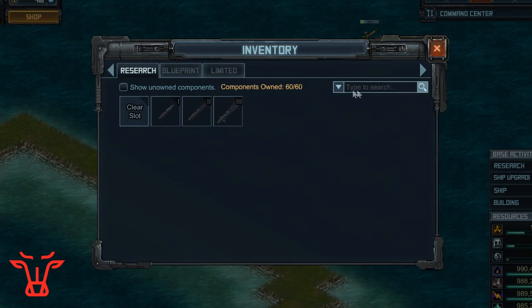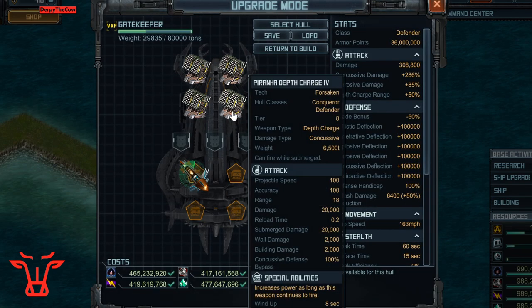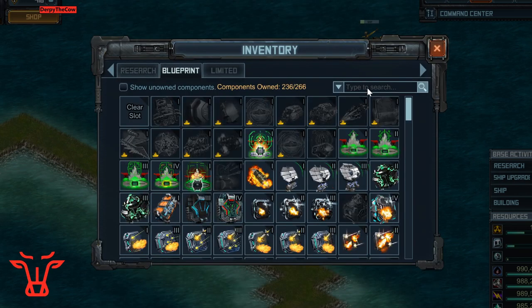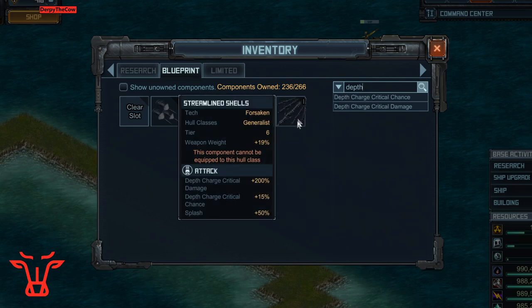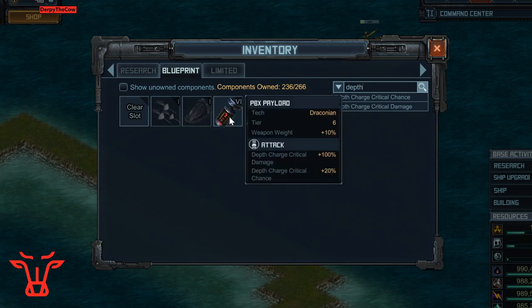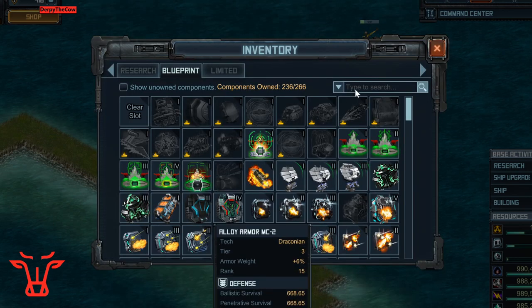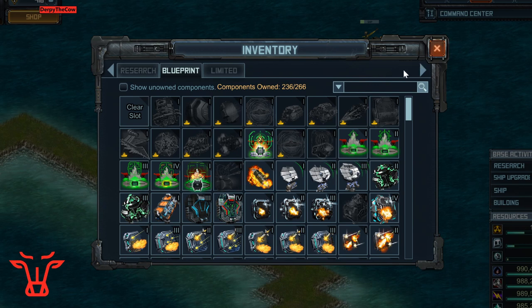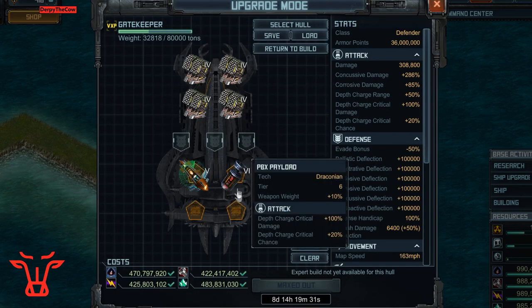I'm going to use stealth attack system five, which adds some cloak time as well as concussive damage, just to make sure it surfaces at a different time than all your other ships. You'll notice that many of the newer PvP specials are grayed out because they're only for generalist or skirmish ships. I'm instead going to use PBX payload, which increases depth charge critical and depth charge critical chance, which is good for breaking deflection on many of these new conquerors and warhounds. So we boost all the depth charge damage we can right now.